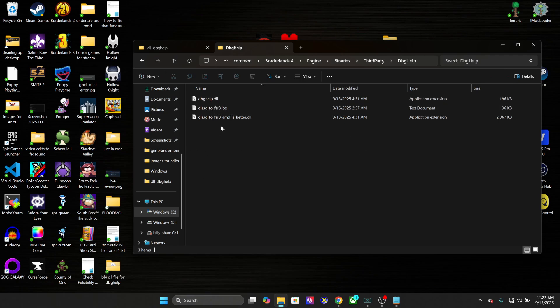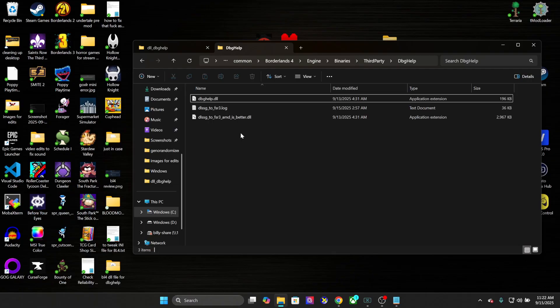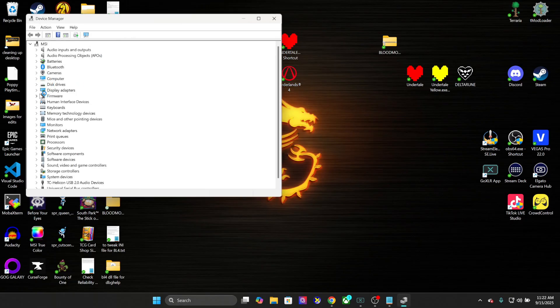And the DLSSG AMD file goes in there as well. And that's it — that's literally it. After that, you're done. GG. You now have frame gen on your computer. And when you launch Borderlands 4 — just to show what GPU I'm using — I'm using the 3080 Ti.